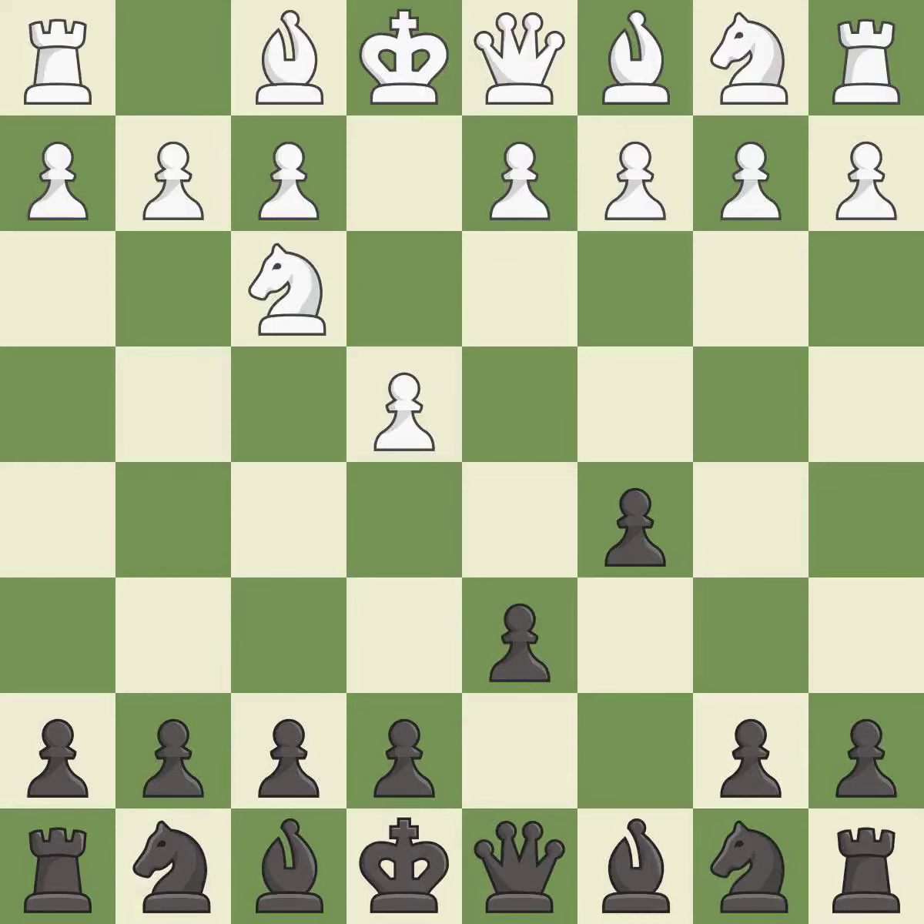D6 opens up the light-squared bishop and prevents white from pushing the pawn to e5 after black eventually plays nf6. D4 offers to trade the d-pawn for the c-pawn, giving up a center pawn for more active pieces.